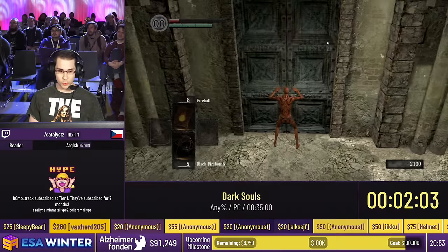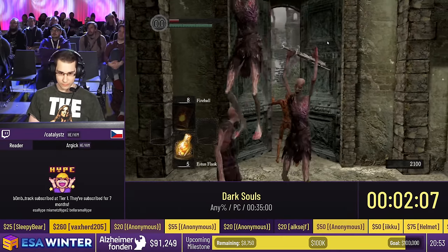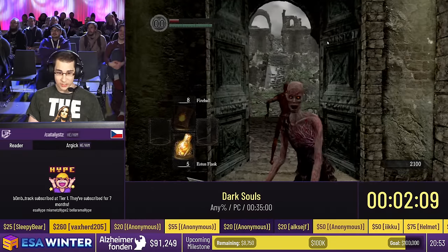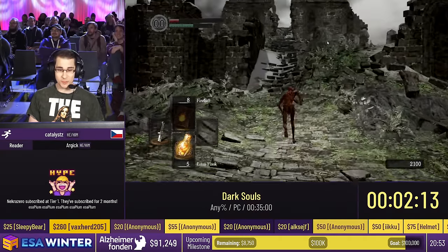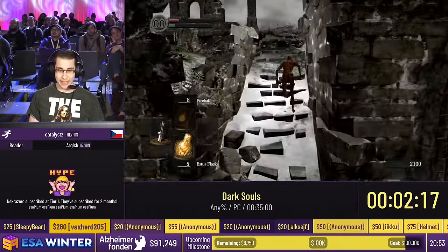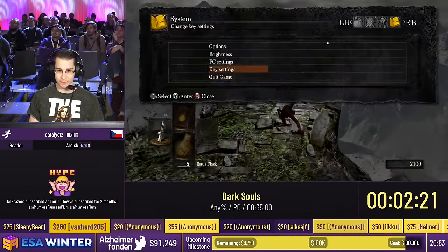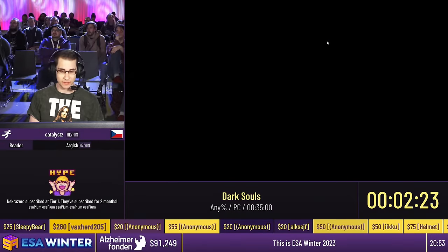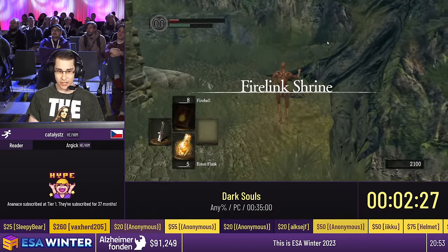Stored rolls are essentially — when you're falling down, you can cancel the fall animation by spamming roll. But sometimes, because of how the game accepts input, that roll is not going to go through and you just get staggered anyway.